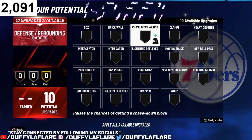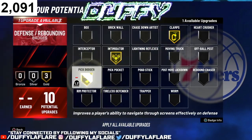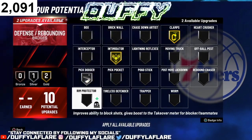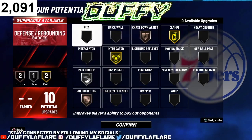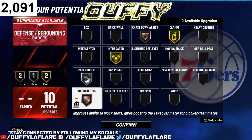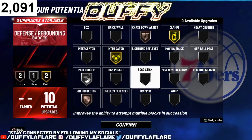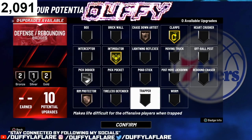For defensive badges, go with Clamps, Intimidator, and Big Dodger — put Big Dodger on silver since people can't repeat as well this year. Then Chase Down and Rim Protector. With block at 65 at 99, Chase Down and Rim Protector on bronze will still get you block animations, chase down animations, and snatch blocks. And with your steal at 68, that's a bonus.